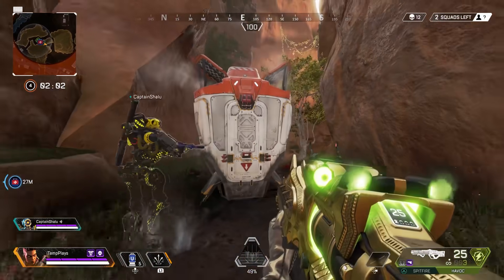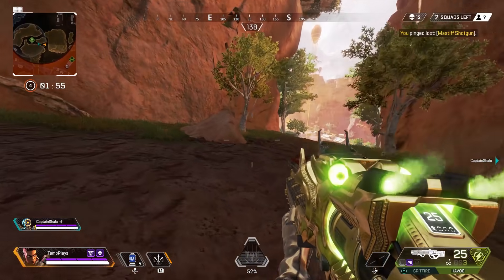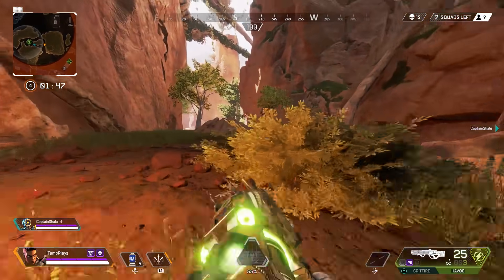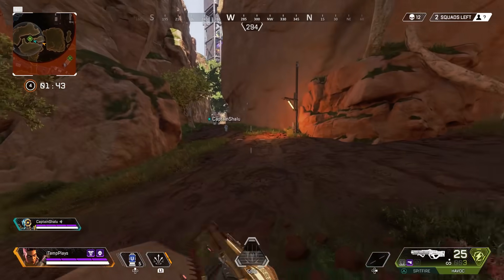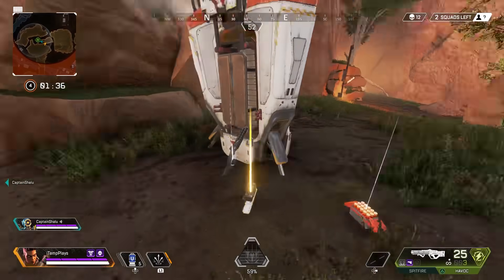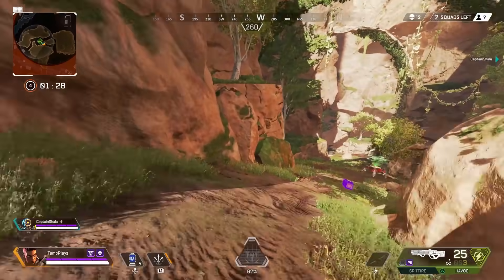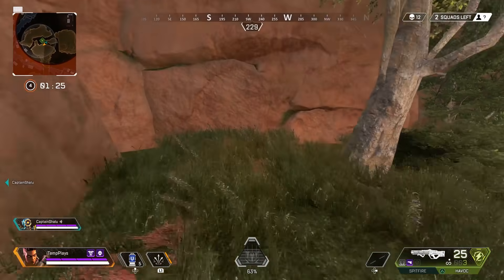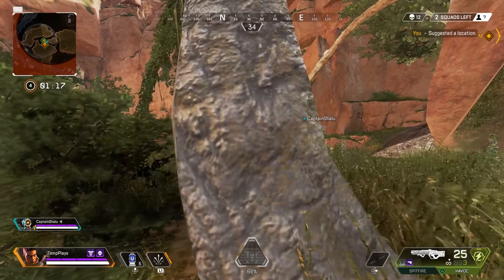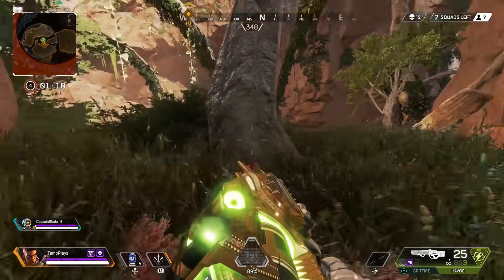We need to be careful this team hasn't flanked us — massive shotgun. We need to do this quick, they're definitely flanking us. The good news is the circle is on this area, this is where it's going to finish. If we can protect this and get some high ground somewhere we're laughing. Oh, that was a digital threat — never mind. He had a gold something and I wasn't sure what it was, could have been a turbocharger but I doubt it.